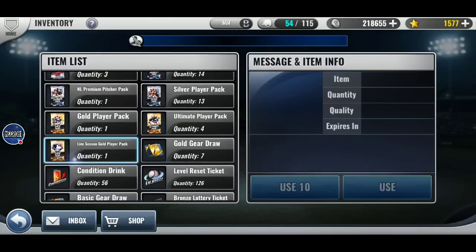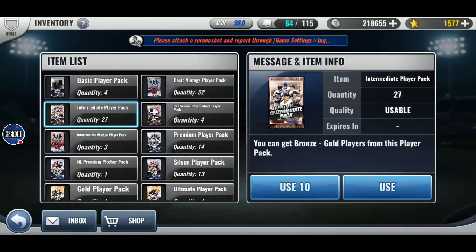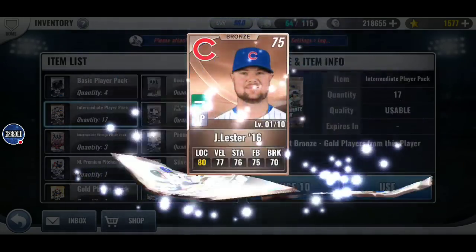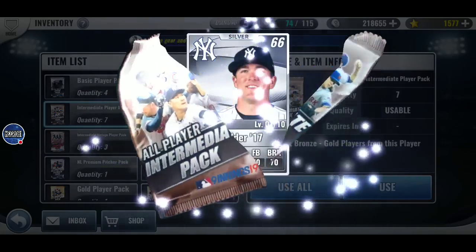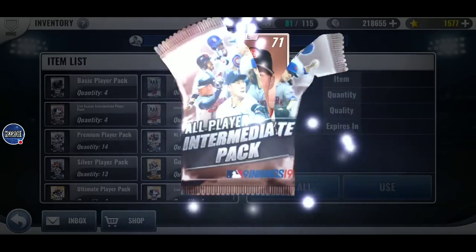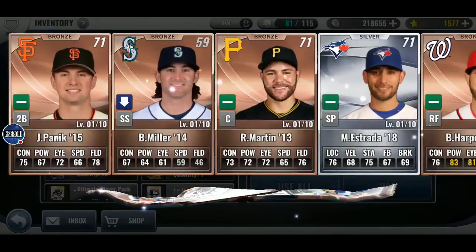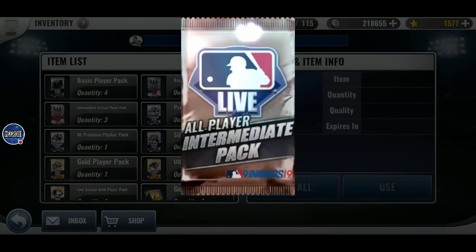Hey guys, this is Hiro. Welcome to another daily MLB 9 Innings 19 video. Today I have some good things: a great grade increase re-roll to use, some premium skill changes for my Boston team, and a diamond pack for my Boston team that I just picked up. Really hoping for something good today.